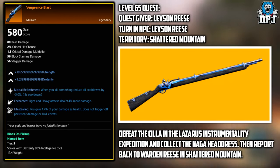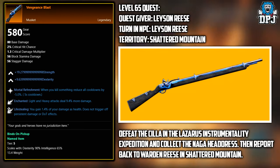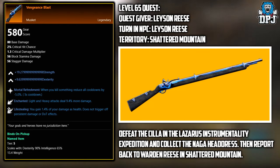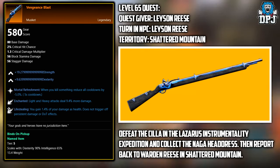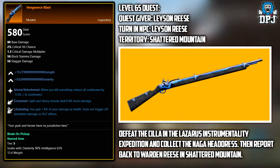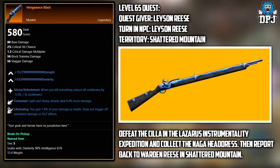Next up we have the Vengeance Blast. This legendary is a quest reward item — the quest giver is called Leeson Reese, located within the Shattered Mountain area. It requires you to defeat Scylla within the Lazarus Instrumentality expedition and collect Naga Hedras. Look out for this NPC in Shattered Mountain and grab that quest.